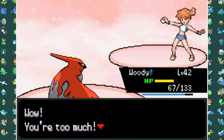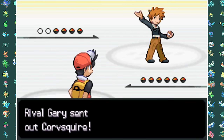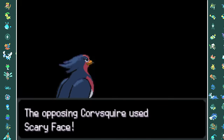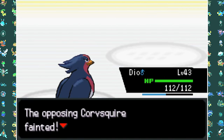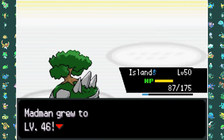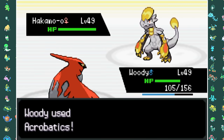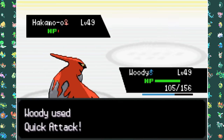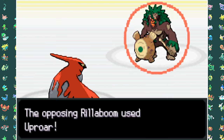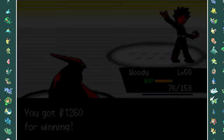After getting our second Gym Badge we move on to the SS Anne where we have another rival battle with Gary. He leads with Corvisquire so I switch in Swellow, taking it out with Aerial Ace and Quick Attacks after it Swaggered me boosting my attack. Next is Toxtricity, which goes down to a single Earthquake from Torterra. His Rillaboom comes out, I use Acrobatics and Flame Body kicks in. He switches to Hakamo-o, which gets hit by Acrobatics and goes down to a Quick Attack. Rillaboom comes back but two more Quick Attacks finish it off. That's Gary defeated, meaning we move on to Gym 3: Lieutenant Surge.